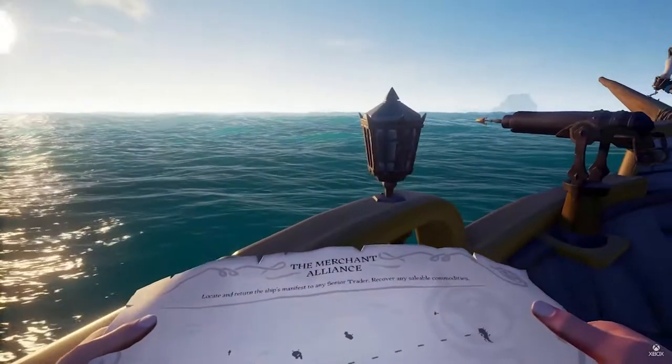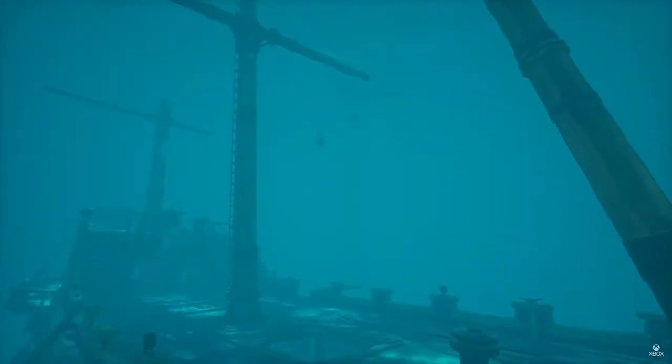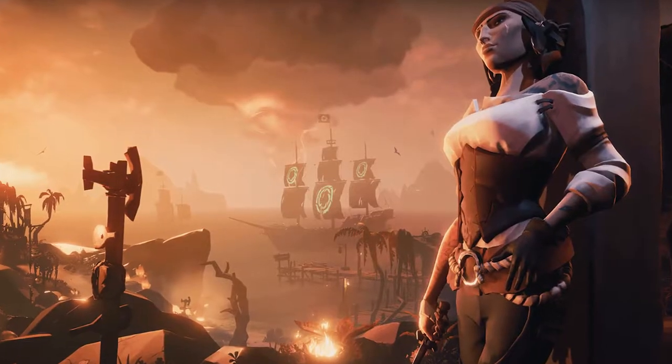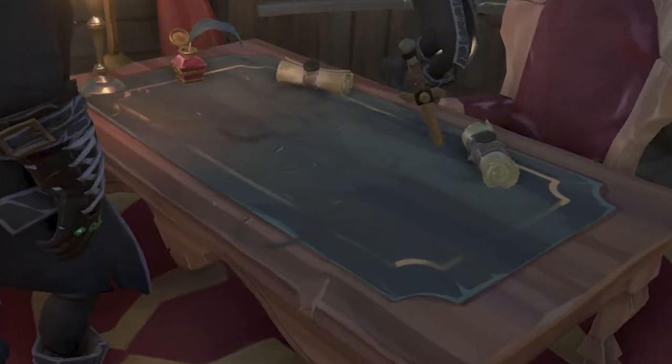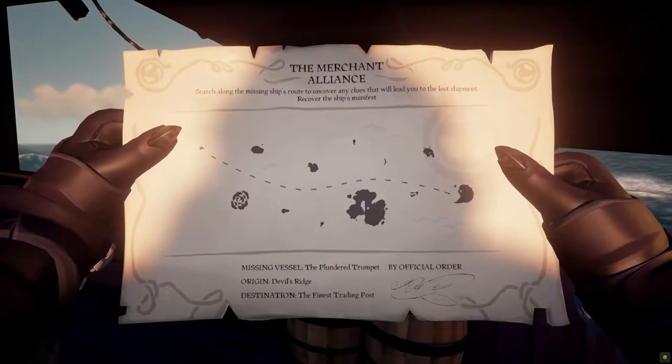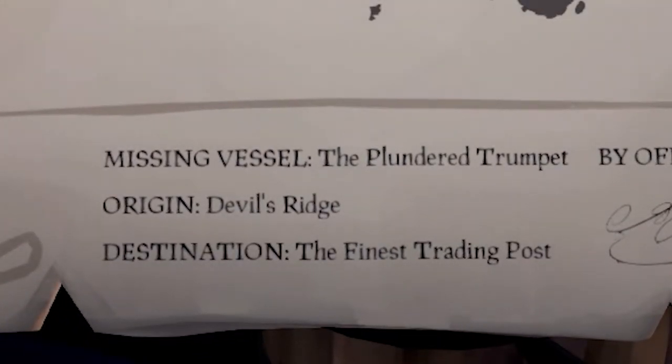Alright ya filthy scallywags, here we go with another angry tutorial, this time focusing on the new merchant missions in Season 1. Shut up and let's begin. First and foremost, head to the arena or the merchant alliance booth and pick up the new mission. Put it down on the mission table and check your map. You'll see at the bottom an origin and a destination — start at the origin and make your way to the destination.